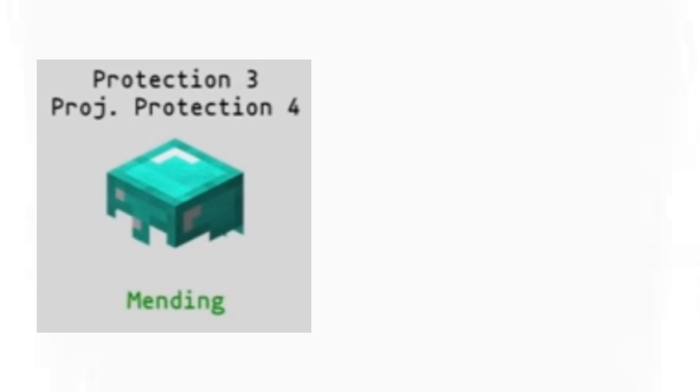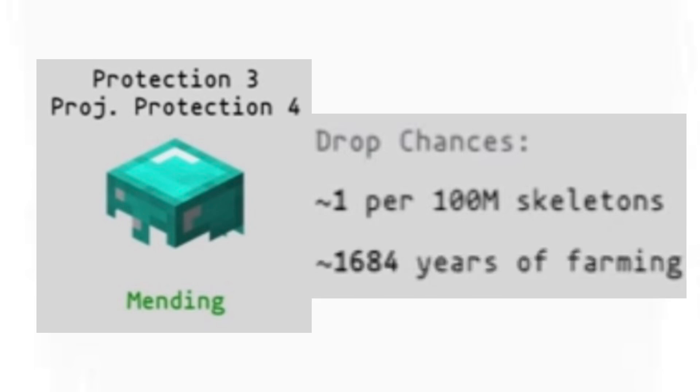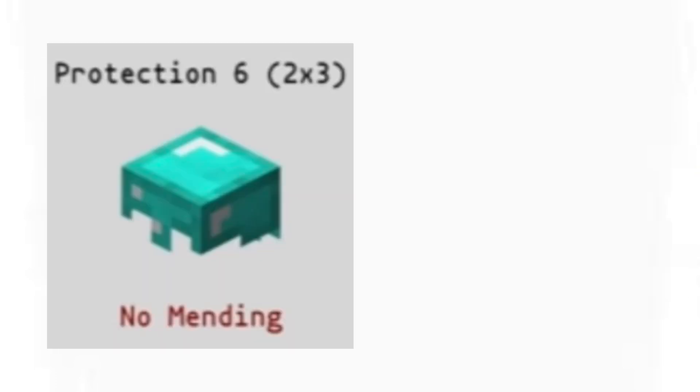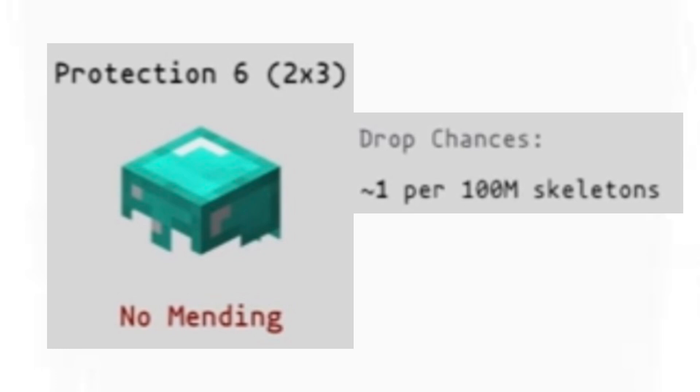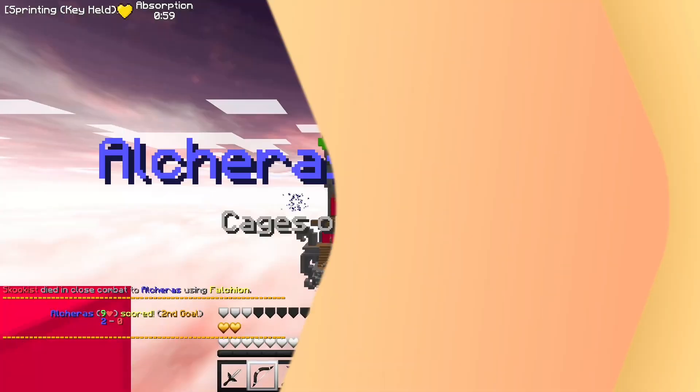The third is a diamond helmet with Protection 3 and Projectile Protection 4. If you were to farm 100 million skeleton horse riders, you would get 1 of these helmets — that is around 1,684 years of farming. The final one is a diamond helmet with Protection 6. If you were to farm 100 million skeleton horse riders, you would potentially get one of these rare helmets. At around 2,430 years of farming, this is the rarest skeleton horse rider helmet you can get.